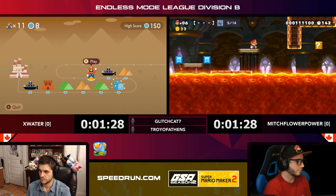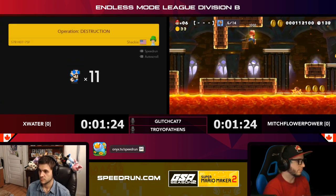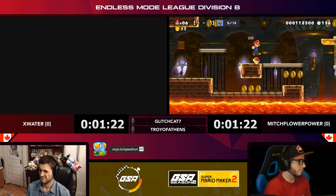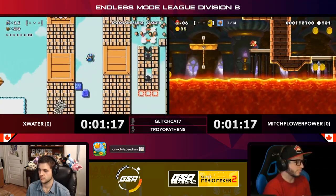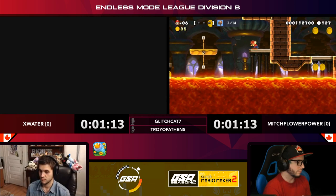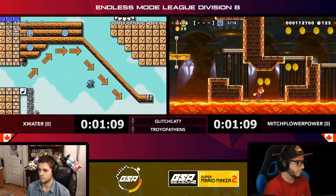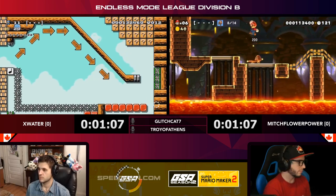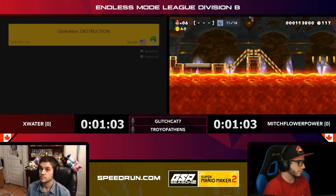Mitch getting really bad luck with these scrolling lava levels — it forces him to slow down and stop, and that's just not what you'd want right now. Meanwhile X Water is flying through this Thwomp speed run — it's do or die in Mario World.